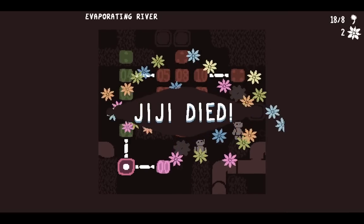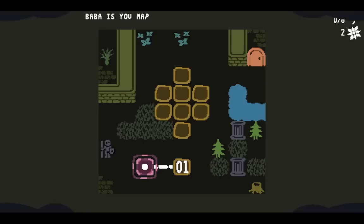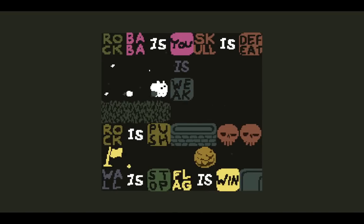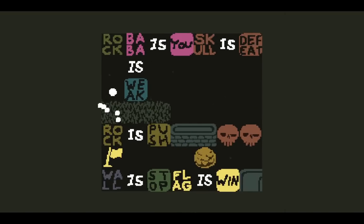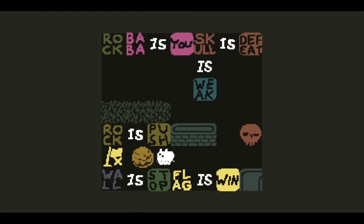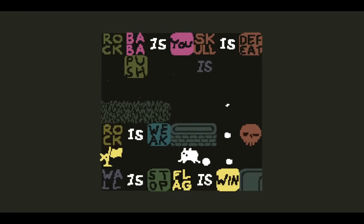Gigi died. I was going to end the video here, but actually the ending is close. This is a short world — we should end it on the game's ending if we can. Baba is weak; we die on the grass. So we need to make Skull weak and kill those. Now this one is the Rock is weak one — turn Rock is weak and there we go.